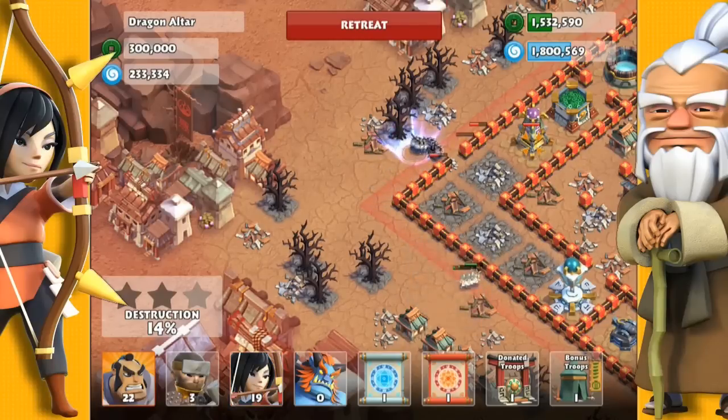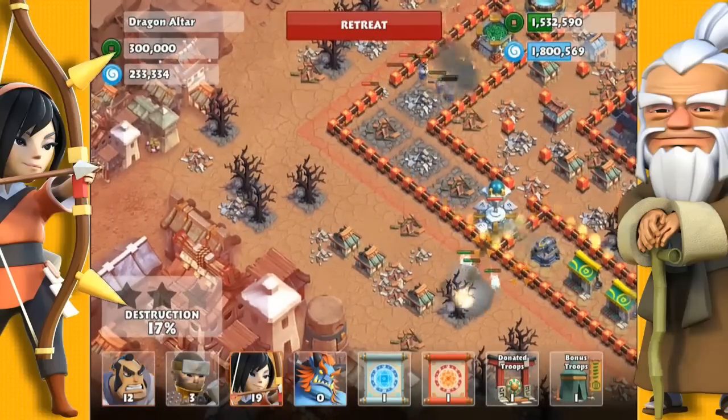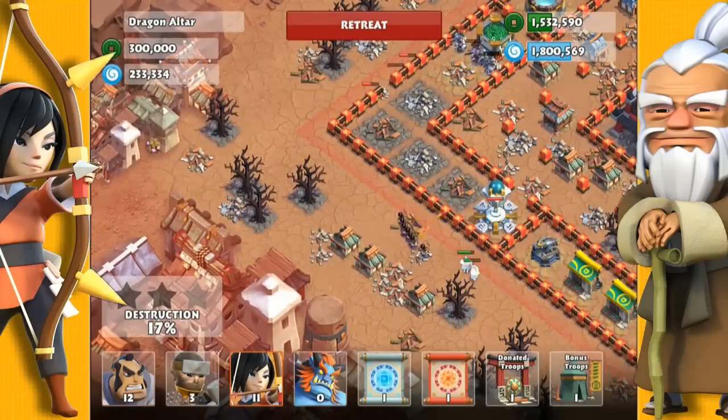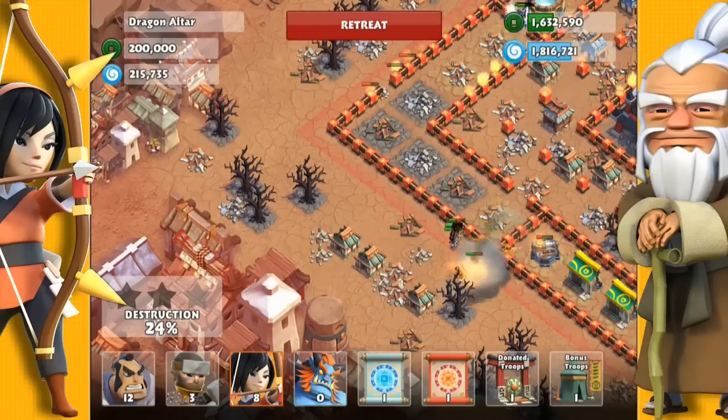Now I just need to take down some defensive towers to get to this castle — the freeze tower, the cannon, and a couple of lightning towers. I'm using archers from this side, but my samurai can get through that hole to reach the other lightning tower in the north.